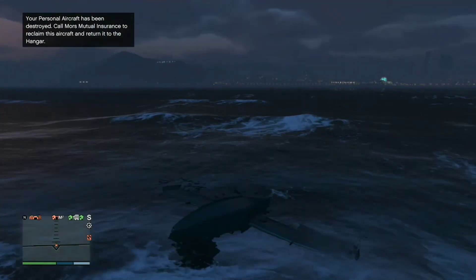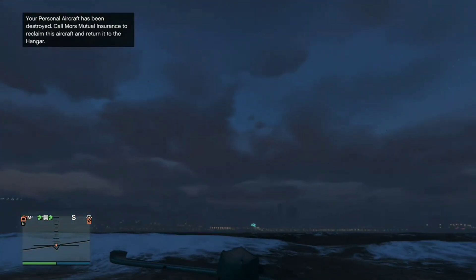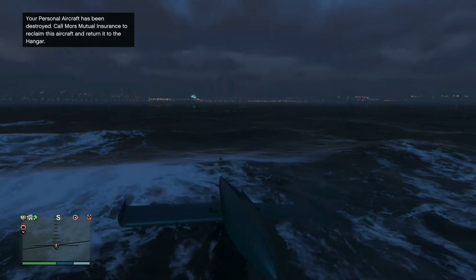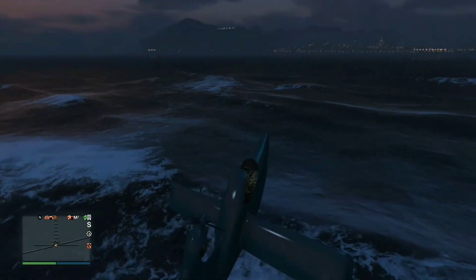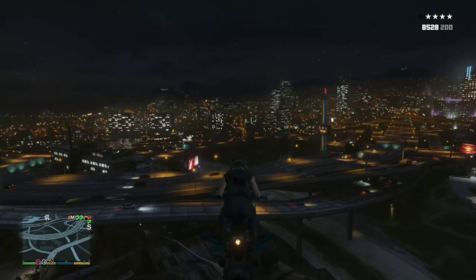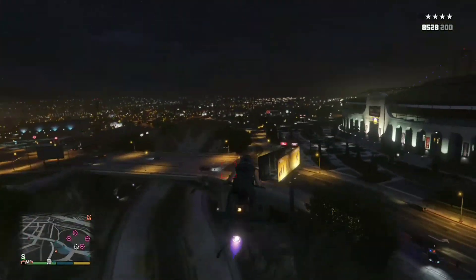You see how it's floating upside down? When the orbital cannon hits, it's like a weird glitch — it's not going to blow up the aircraft or kill you. It's amazing. When the orbital cannon hits the Seabreeze, it looks like it blew it up but it doesn't. It's perfectly fine.